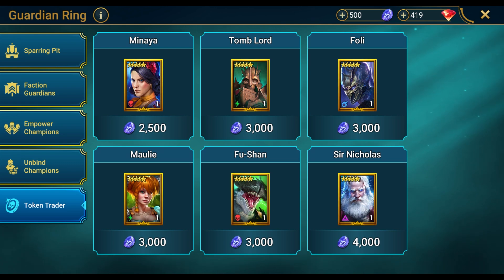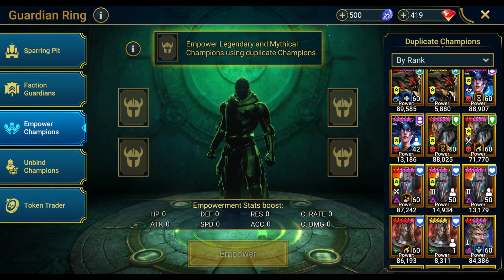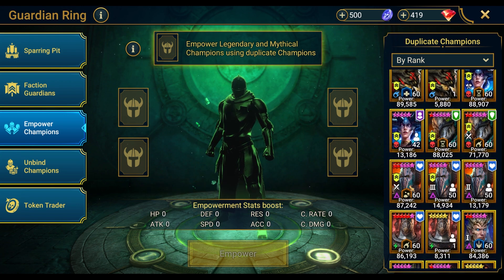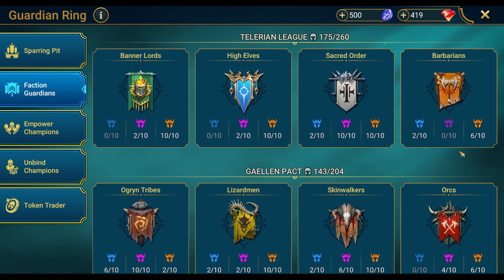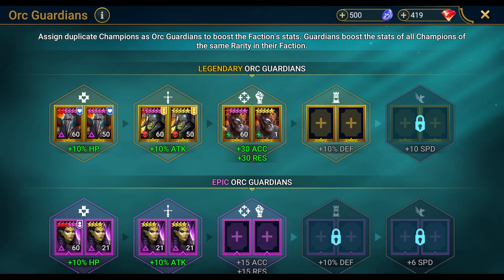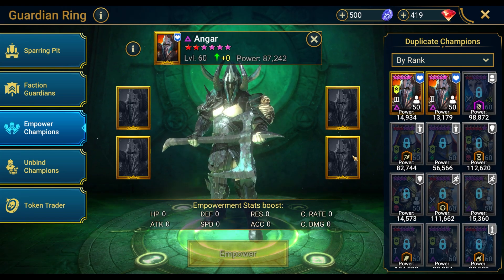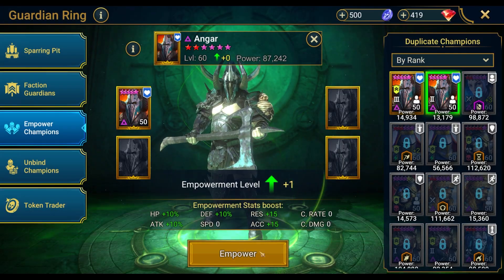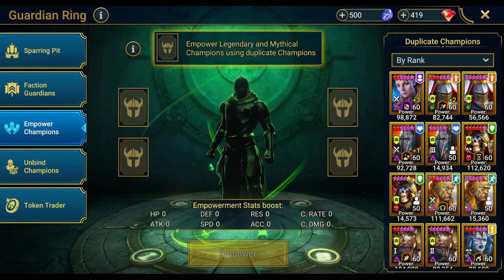Fushan — definitely consider this one. Back to empowerment: we've got plus two Santa done. Now we have the option to get a plus two Angar. I'd most definitely consider that, except my Orcs faction guardians aren't even close to done, so we'd lose some stats there temporarily. For now, Angar plus one — let's do it. The angry orc is now angrier.